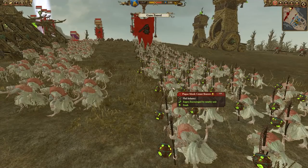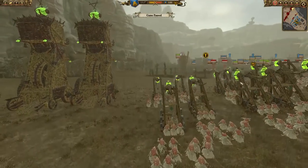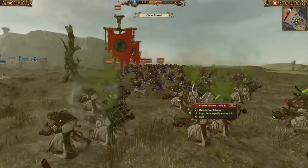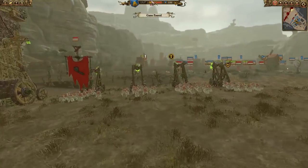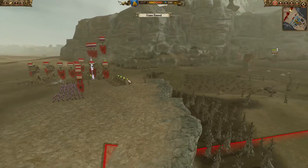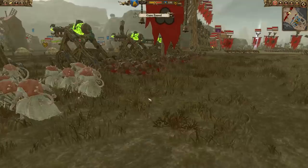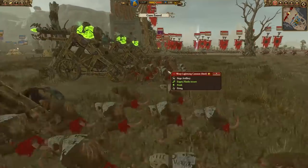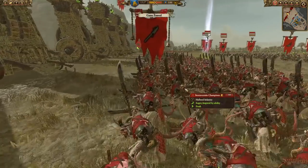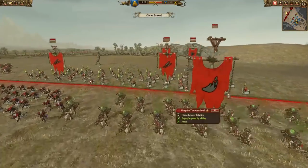Going over to the Skaven forces, we have some Plague Monk Censer Bearers — they're albino-looking, very nice. A lot of artillery as well for the Skaven in this battle, so I imagine we'll see a lot of the walls actually being collapsed. We also have some Warpfire Throwers and Death Globe Bombardiers. A lot more Plague Censer Bearers. I don't really play the Skaven too much so a lot of their names I just don't know off by heart. Then on the front lines we have Storm Vermin Champions and Storm Vermin with Swords and Shields — so a lot of elite units.